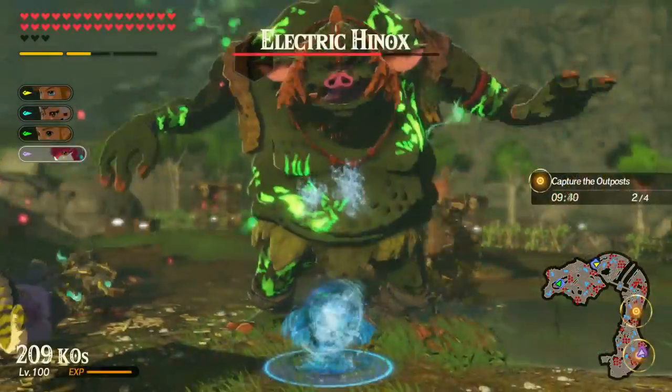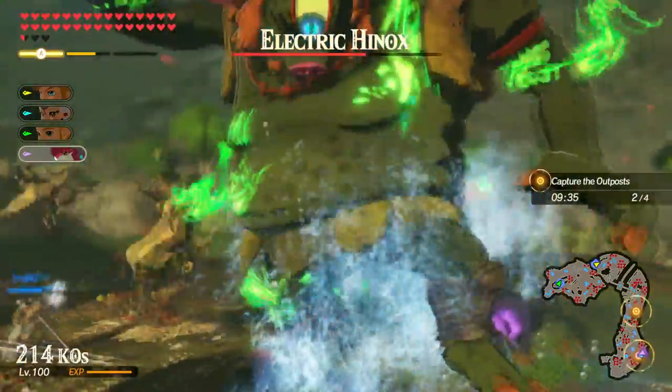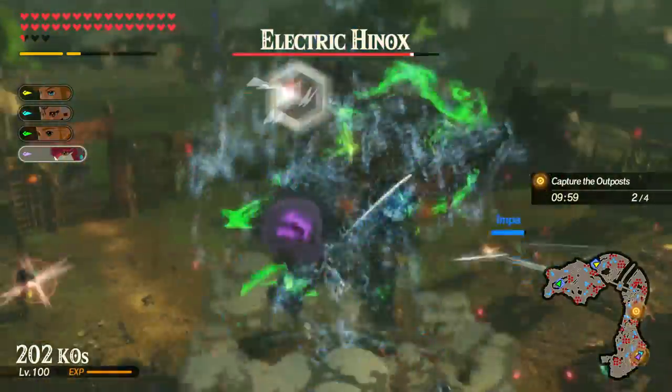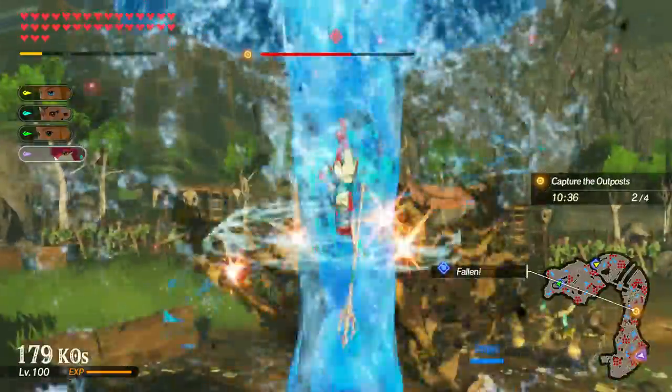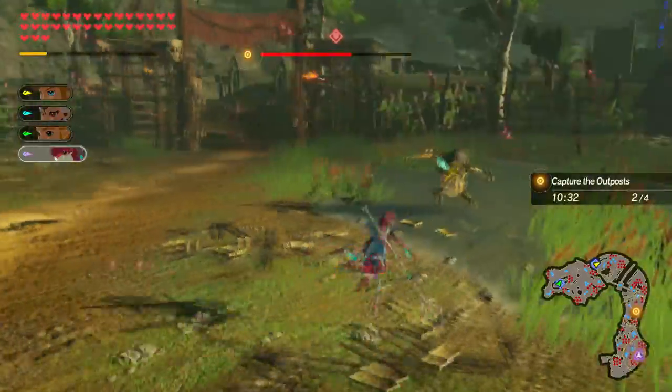Mipha. While in midair, press ZR to cloak yourself in water and dive to the ground. This basically gives Mipha a new finisher to her aerial strings. Her strong aerial attack always throws her forward in a long arc, so this gives her another way to punish enemies on the spot. It's a welcome change, but it's also a bit underwhelming.